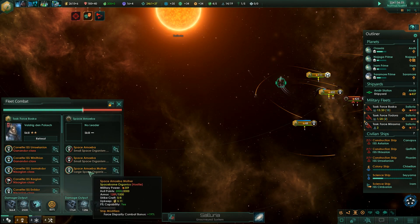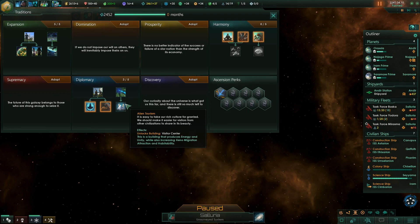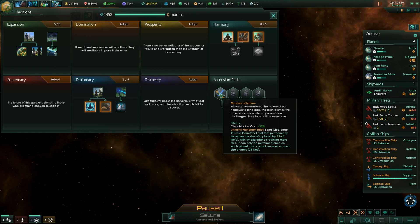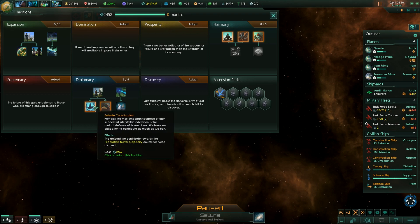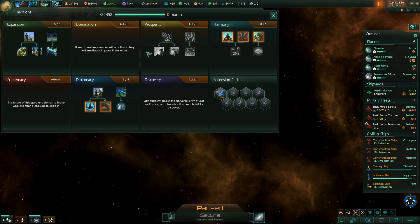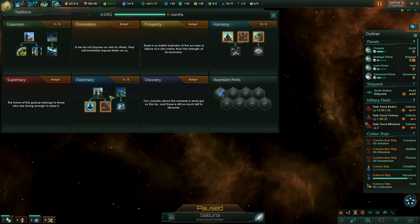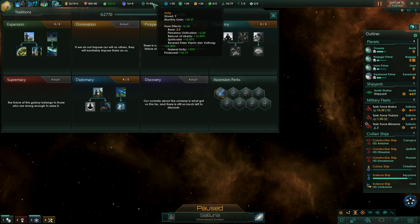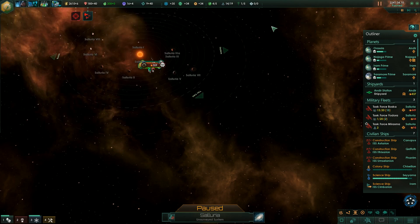We took him out, so now we should win easily. We finished expansion so we have one ascension perk. In diplomacy we are three out of five. Taunt Coordination gives our fleet capacity twice as much, or we can get Federal Unity which gives us five percent more unity - so ten percent total. We have 37.69 unity right now, should make it to about 40. We can get another ascension perk in 69 months.